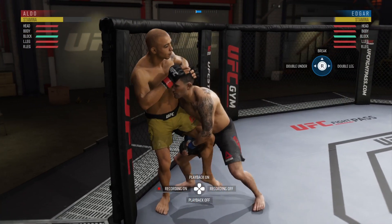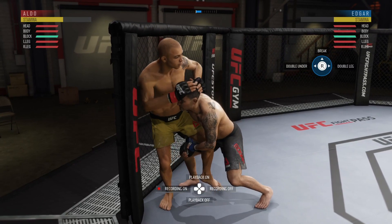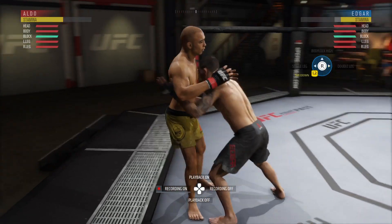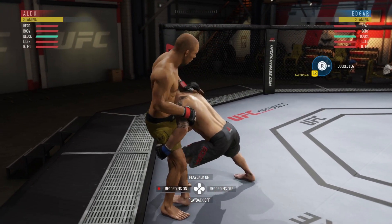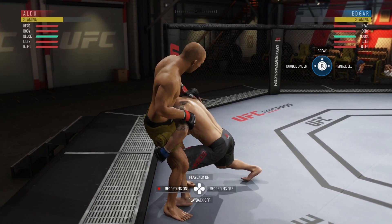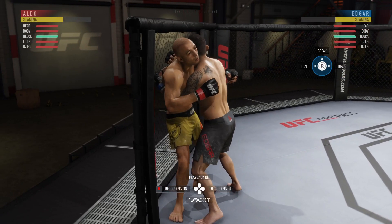Now here in the double under position, if you have transitioned to the single leg, it will take you back down to that position. Or if you have transitioned to the double leg, it'll take you back down to this double leg cage transition. If they fully commit, they will take you down to the ground, which you can deny by going R2 and down.